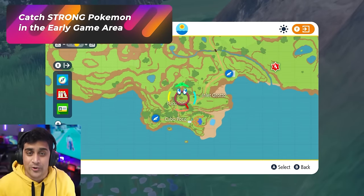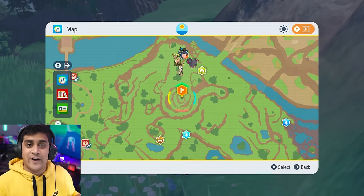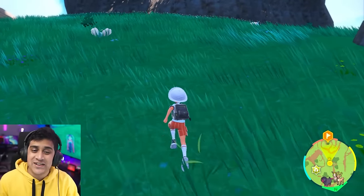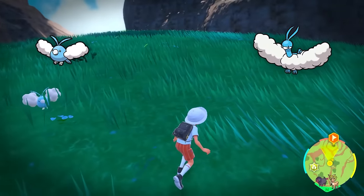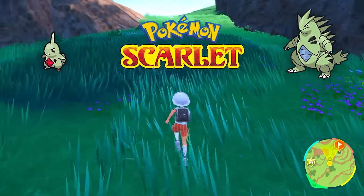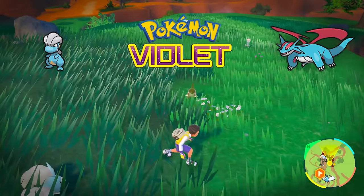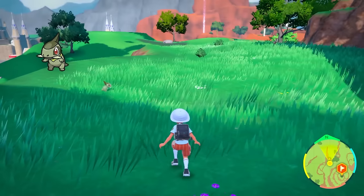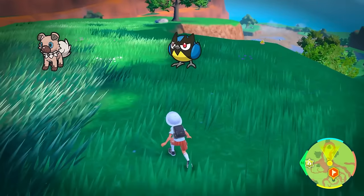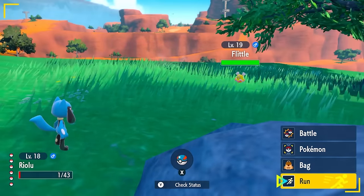If you do decide to catch Pokemon in the early game area, I've marked a great spot on the map — you can walk from the starting area up a hill. Here you'll find powerful Pokemon like Swablu, which evolves into Altaria. In Scarlet, you'll find Larvitar, which gives you access to the pseudo-legendary Tyranitar. In Violet, there will be Bagon, which eventually becomes Salamence. You'll also find baby Axew, which becomes Haxorus, plus Rockruff, Rookidee, and Shroomish. These Pokemon are around level 16 to 18.